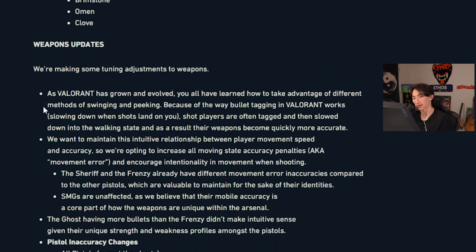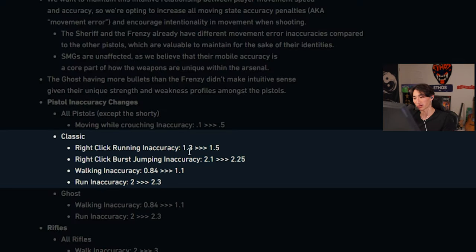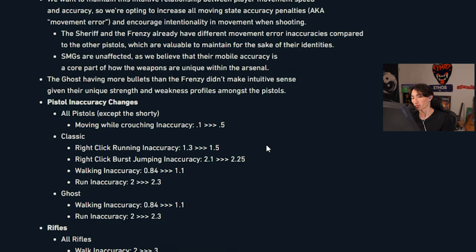Weapons updates — pistol inaccuracy changes. All pistols except the shorty: moving while crouching inaccuracy increased from 0.1 to 0.5, that's a five times increase. Classic right-click running inaccuracy goes from 1.3 to 1.5, right-click burst jumping inaccuracy from 2.1 to 2.25, walking inaccuracy from 0.84 to 1.1, and run accuracy from 2 to 2.3. It would have been nice to also improve the classic's standing accuracy, since moving and shooting with it was the wave because of how inaccurate it already was standing still. Nerfing all this just makes the classic overall worse.